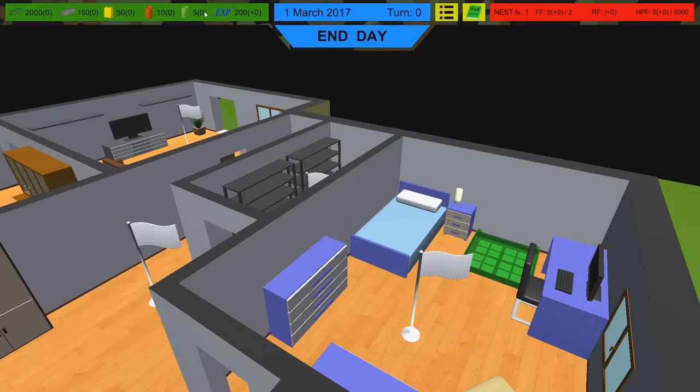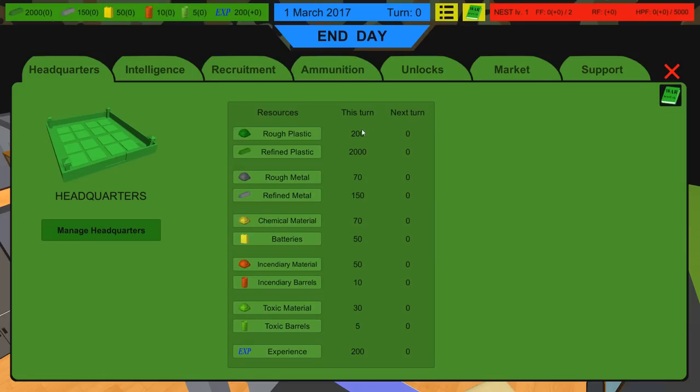If you click on this little bar up here, it gives us our management menu where you can see rough and refined versions of a bunch of different materials — used for bullets, bombs, and units. This game actually has a little bit of a grand strategy bent to it, which you don't really think about when you first start playing. When I started, I thought it was just an RTS like Totally Accurate Battle Simulator where you set up battles and watch them fight.